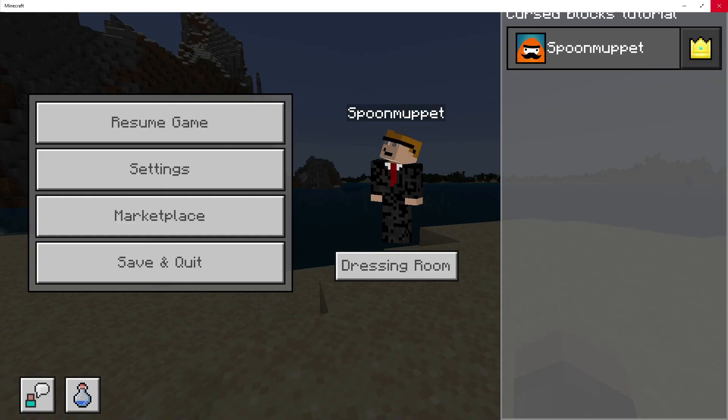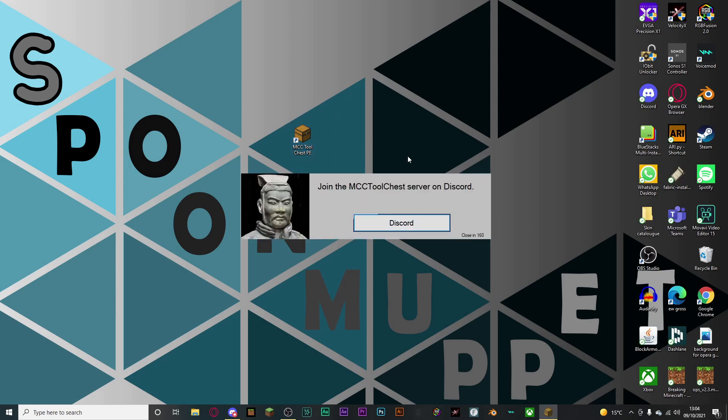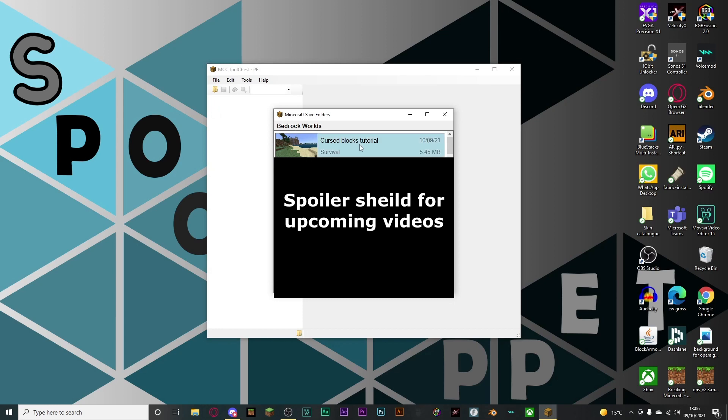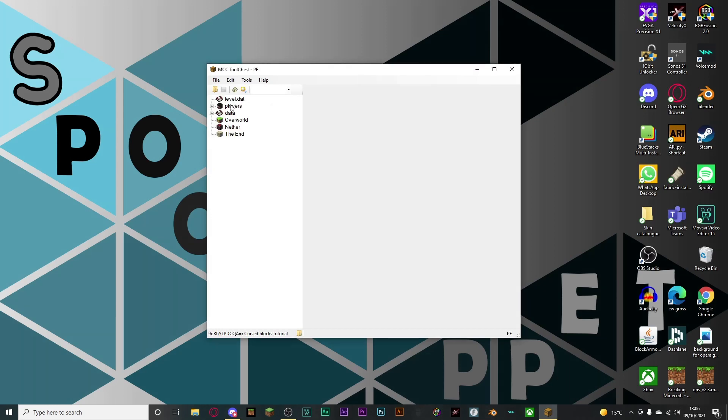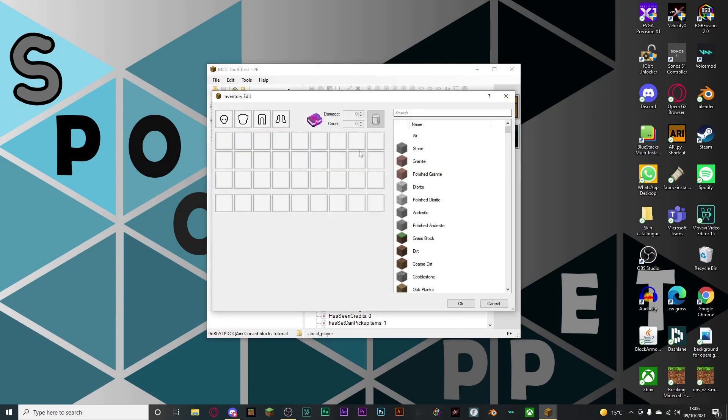Next, what you want to do is just close Minecraft completely. Then in the description of this video, there is a Mediafire download link to a software called MCC Tool Chest PE. Download that and then open it. It'll come up with a little advert, then that'll close and the software will open. Then hit this little folder icon that says open folder and select the world that you want to edit. Come up to players, hit the little plus sign, click on local player, and then click on this little chest here. This loads up your inventory.